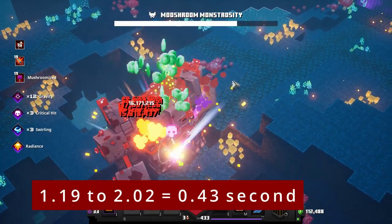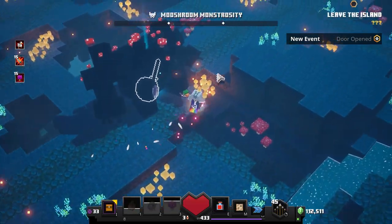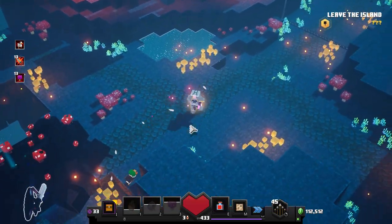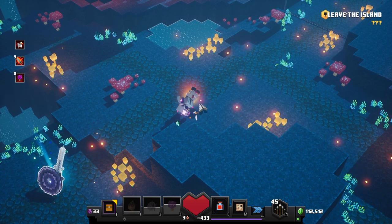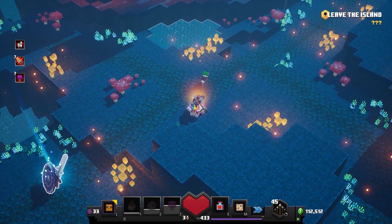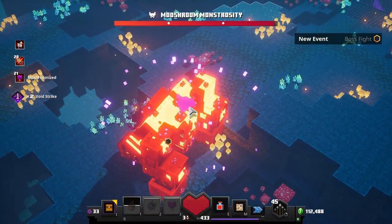Hi everybody, take a look — motion is down in 0.43 seconds, less than a second, with the fighter's binding plus some special ingredients. And I'm going to show it to you again so you can see how it's done. Super fast.